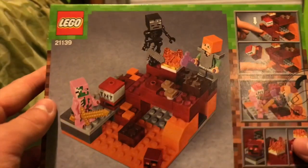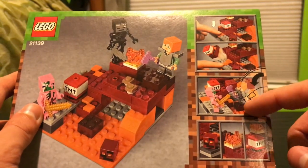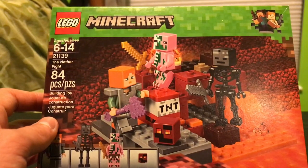Taking a look at the back, we see a little bit more. As you can see here, there is a TNT explosion function. There's a lot of room to fight. Once I build this, we can take an even closer look.